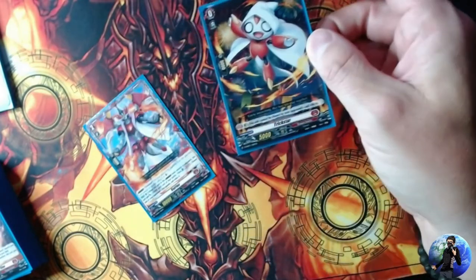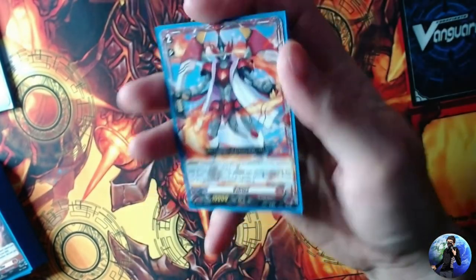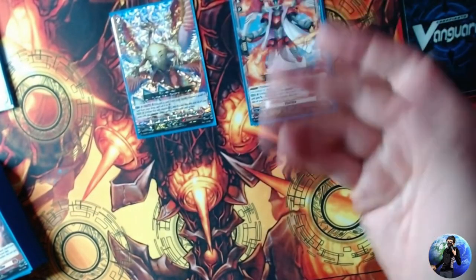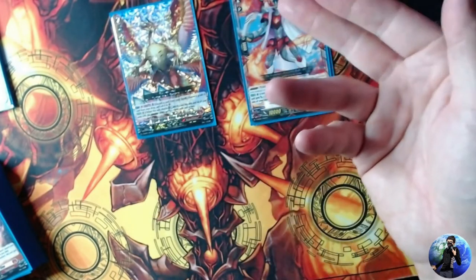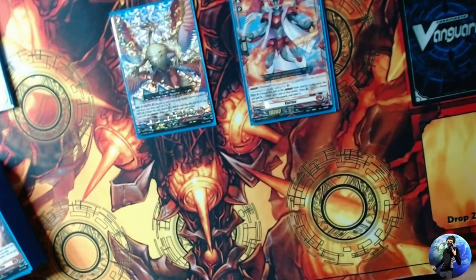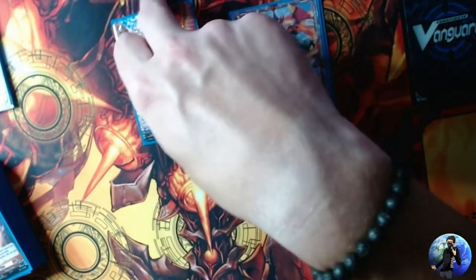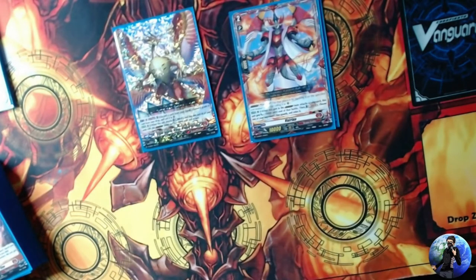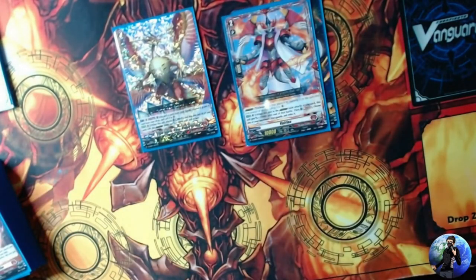If you use Trick Star as your starter you can soul blast it into the drop and revive it through other sources to keep overdressing with Varinas. Nirvana's persona ride powers up this thing further since Varina is in the overdressed state, making it a giant beat stick with retire threat. The deck runs four copies of Varina, which is great.